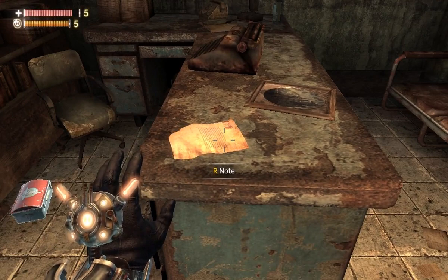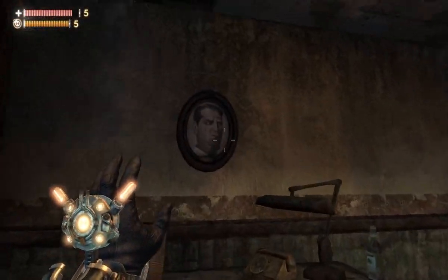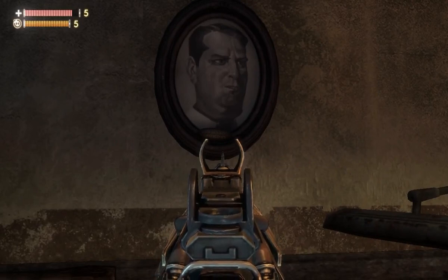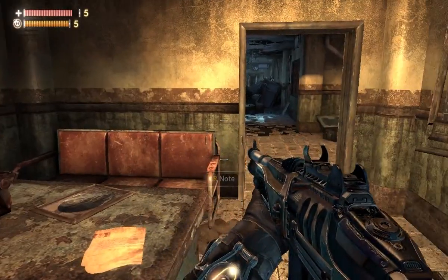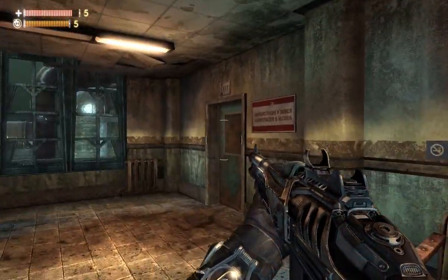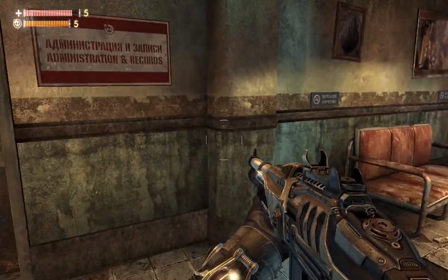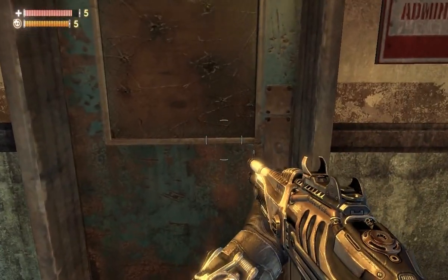This note right here is just saying that one of the workers here was starting to feel a bit sick. That's all we actually need on this floor - just a few spare items. So let's head down to administration and records.